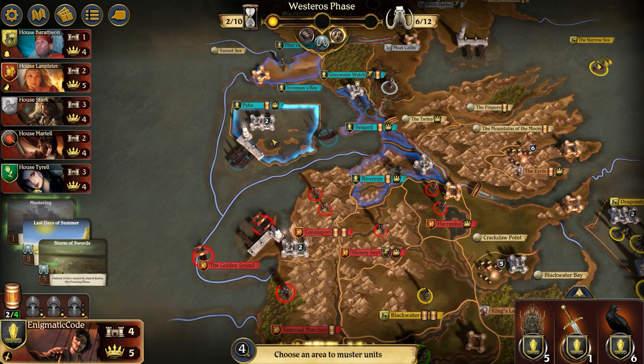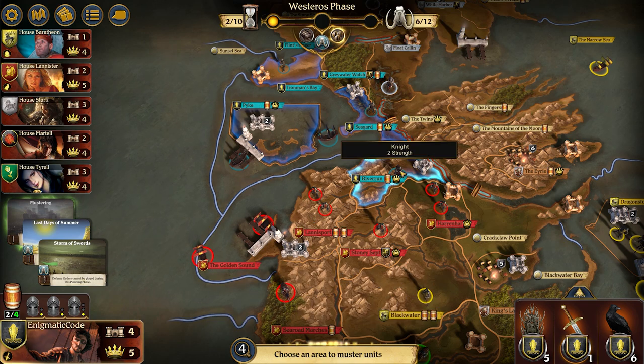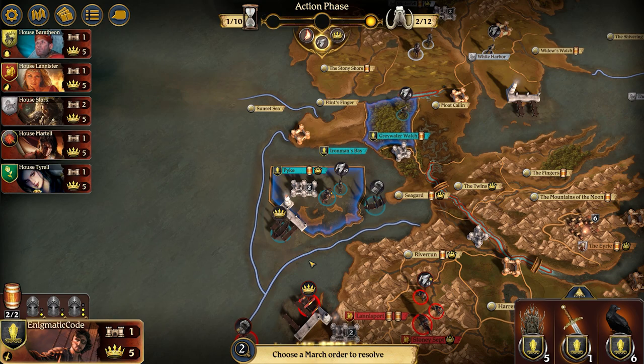Going into round two, I would really try to press the advantage by pushing into the Golden Sound and Lannisport. If you can manage to take those two locations, it's just a matter of mopping up the rest — that's way easier to do if you get mustering. If you don't get mustering, I would focus on just holding the castles you have and being a little less aggressive, holding out until the Westeros mustering card shows up or a bidding comes along. In the meantime, use raid orders or attack orders to make sure Lannister can't get additional troops from Lannisport or Harrenhal through their mustering.